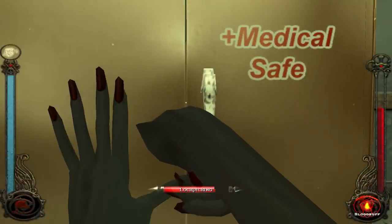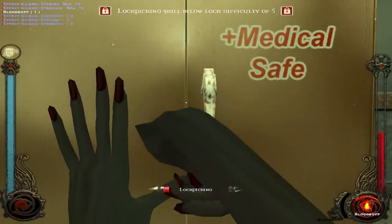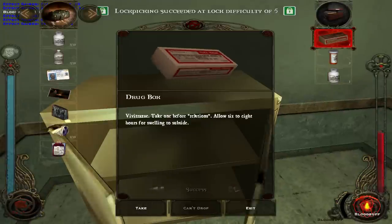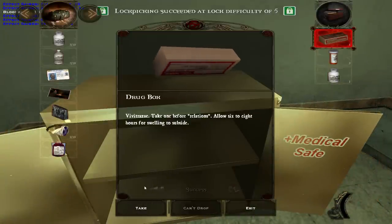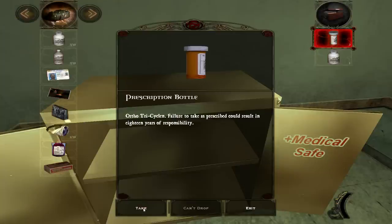Here we go. A five — we can make this. This is awesome. Drug box: "Take one before relations. Allows six to eight hours for swelling to subside." Prescription bottle — Ortho Tricyclin. "Failure to take as prescribed, resulting in 18 years of responsibility." That is like a birth control. That's funny.